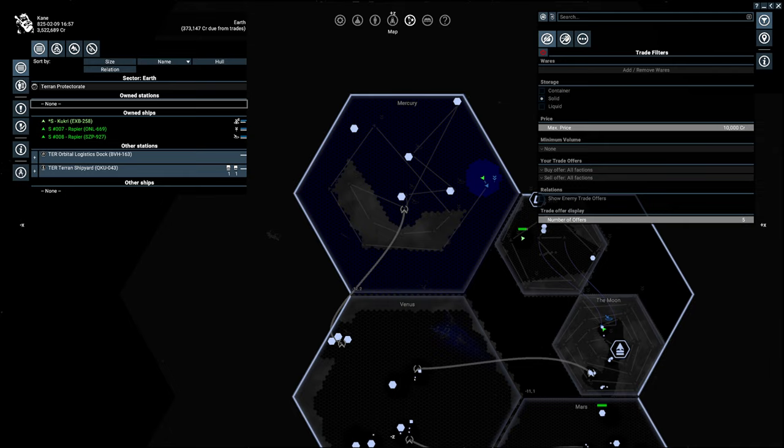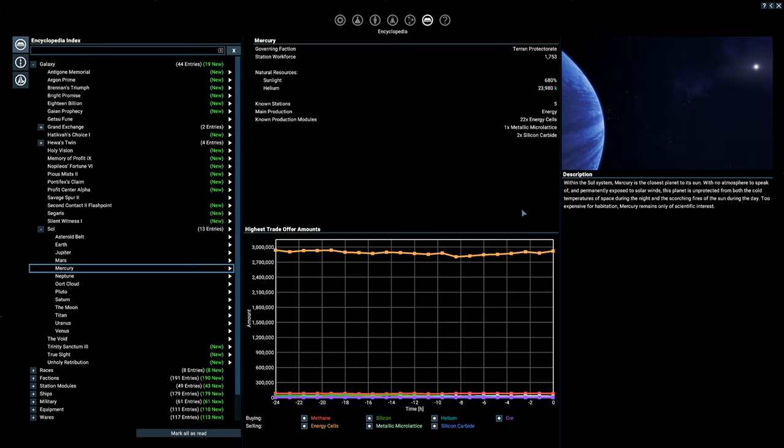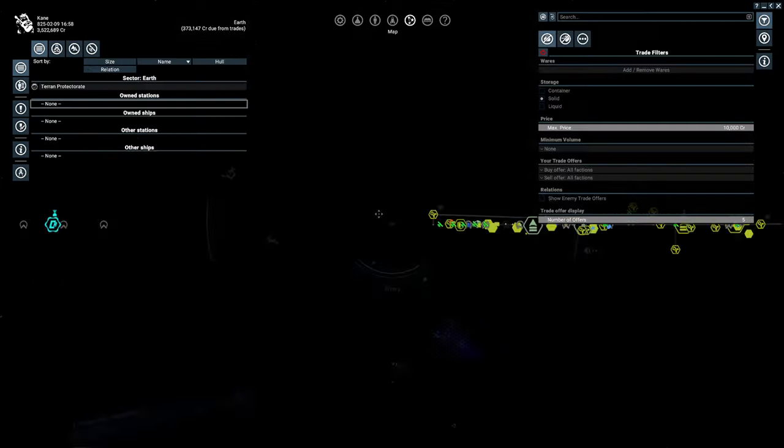Every system has its own resource value — more ore, less ore, things like that. There are third-party resource maps you can use online, which I prefer because the in-game map doesn't work the best and I'd have to stare at every single wiki page. Basically each system has something in it. If we go to Mercury in the encyclopedia, Mercury has helium. So you can mine helium in here — but if there's no one buying it, it gets kind of useless.